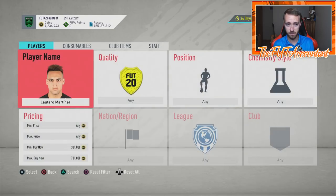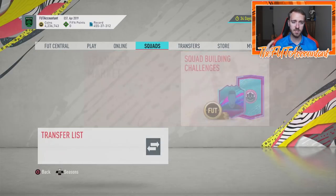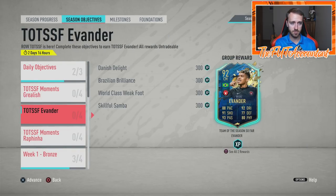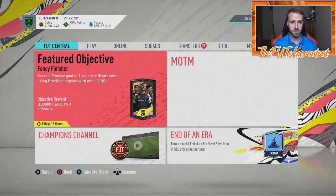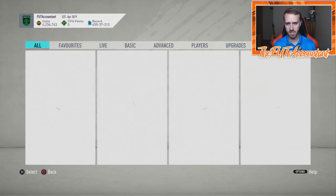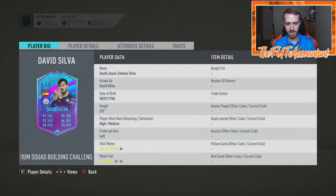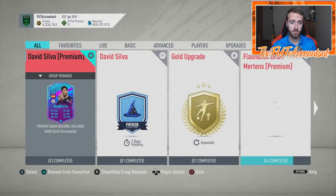Opening packs with re-released cards is kind of fun but also kind of dead content. If you packed an FFS Lautaro Martinez instead of a TOTS card, how hyped are you going to be? There's a better card already. That said, we're still seeing objectives active — Grealish is here for another seven days, Rafinha and Evander are still there. We also got David Silva's premium Squad Building Challenge added today.